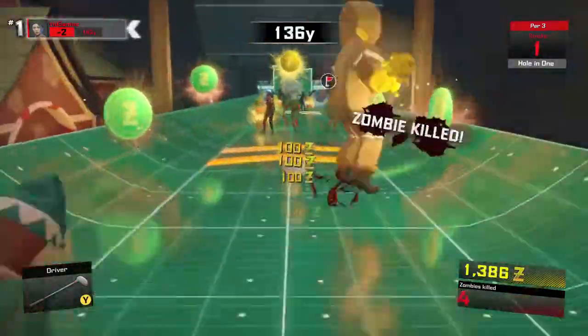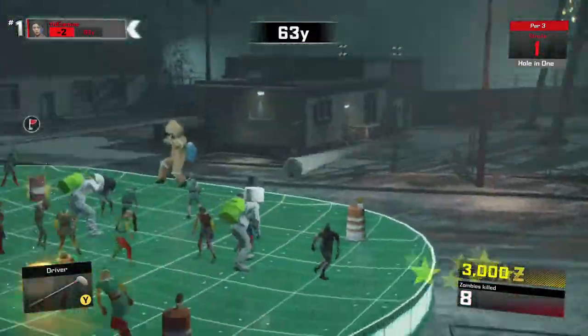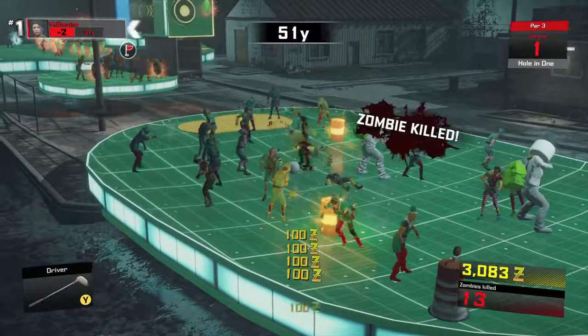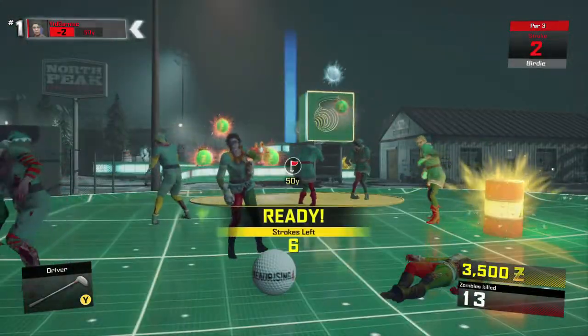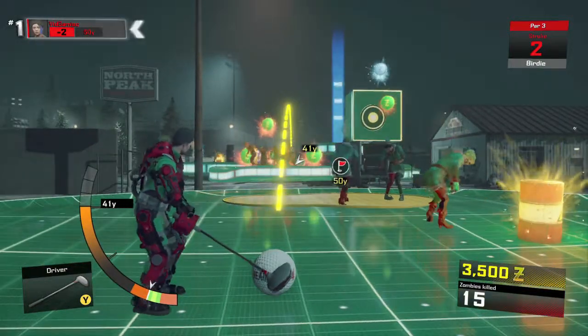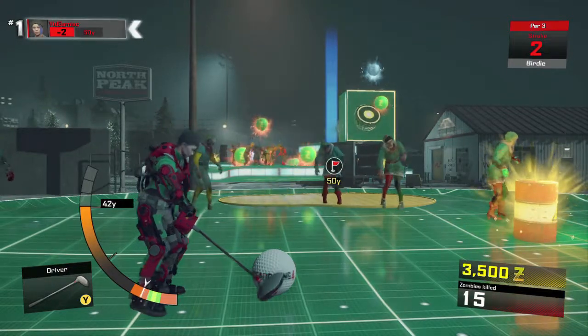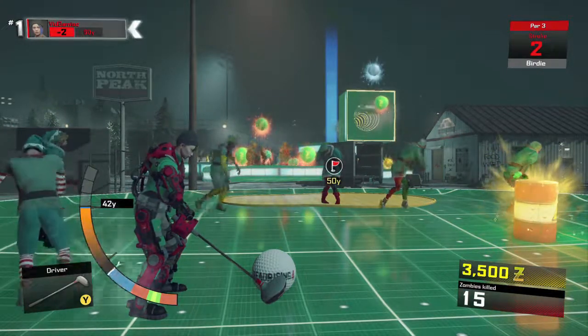The second hole is probably the hardest because it's the longest and it's very hard to get this done in a few shots. First thing you want to do is drive the ball into Sansa's Workshop and hit the launch pad to get to the other side. Then you want to hit the Y button to switch out your clubs and use the wedge to get over to the other island, or if you're a good enough shot, you can try to use the driver since it does have an arc.